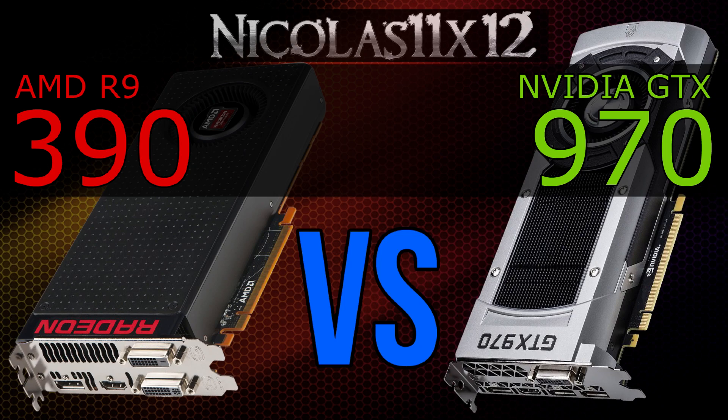But in this case I would say, if you don't care that much about efficiency and just want the best for your money, the AMD R9 390 probably is the better choice here, as the charts show us. Also the R9 390 has 8GB of VRAM to offer, while the GTX 970 just 4.